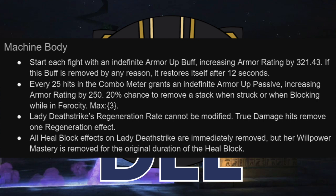Her regen rate cannot be modified at all, so another thing about the Liquid Courage and Double Edge masteries or just taking poison nodes — she takes less damage from them, and poison does not reduce her healing. She is getting the full 50% of the Willpower mastery, not half of it that is then reduced by the 30% that poison normally does. True damage hits are going to remove one regen effect — that comes online in the next section. But heal block effects on her are immediately removed. She is functionally immune to heal block.